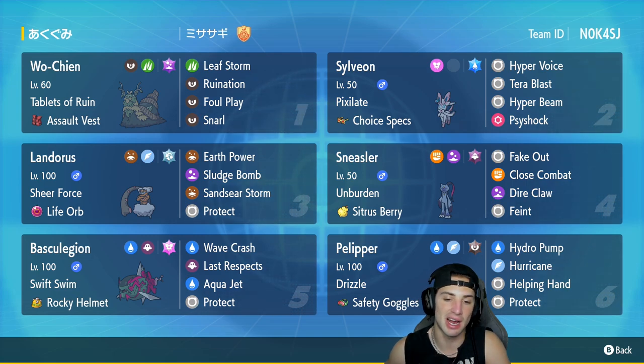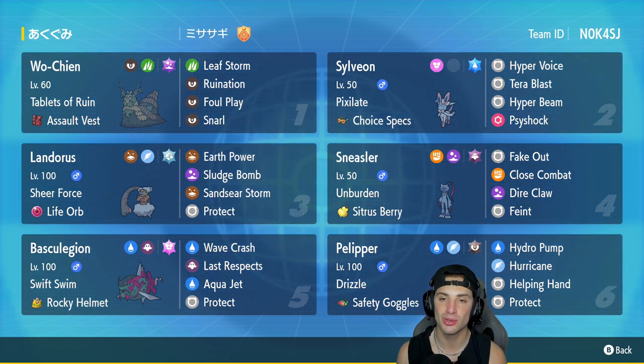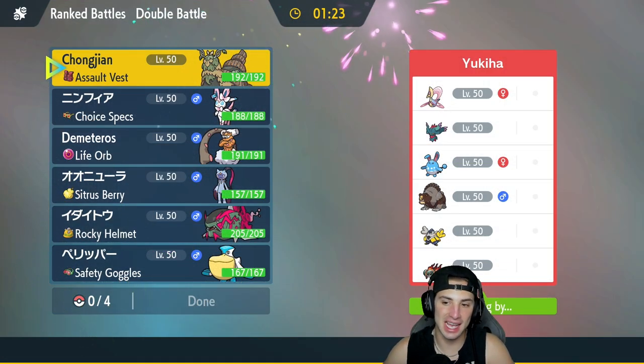Basculation is in our fifth slot, going to be Pelipper's best friend in today's video. With Swift Swim, doubled speed in the rain, and the Rocky Helmet as its item, it's got Wave Crash, Last Respects, Aqua Jet, and Protect. In the final slot we have Pelipper with Drizzle and Safety Goggles, running Helping Hand, Protect, Hurricane, and Hydro Pump. Rental code is in the top right corner — let's hop on that Regulation D ladder!